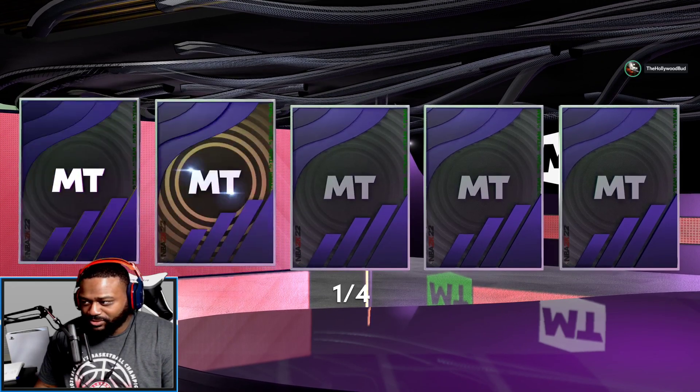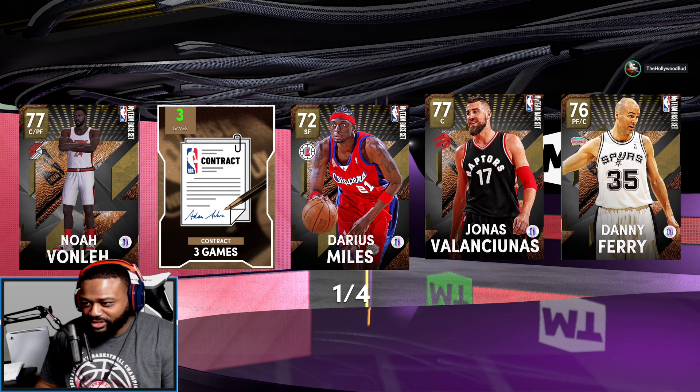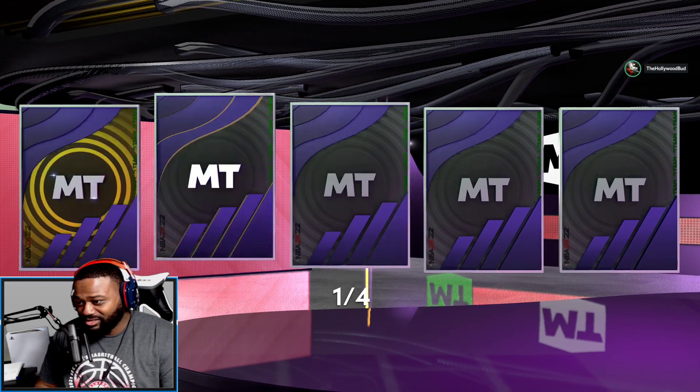Zion's gonna have some cards to go along with him. We got Darius Miles — another dunker — Danny Ferry as a shooter, Noah Vonleh, and Valanciunas, who is now Zion's teammate. We also got Steve Mix.